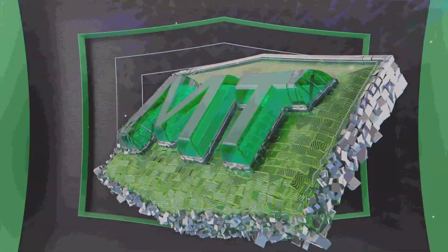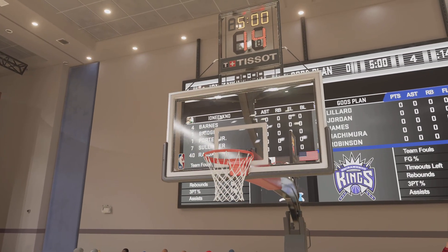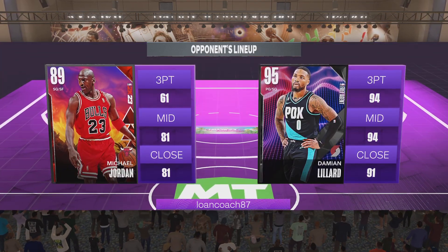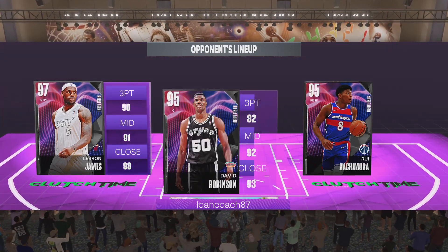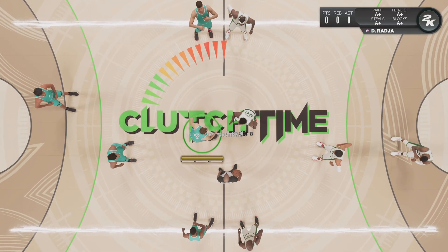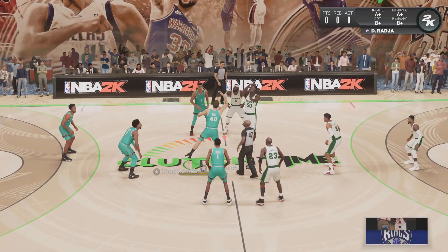Let's see if we can get something going with Scotty. We're playing against Dame, MJ, Michael Jordan, Roy Hachimura — oh my gosh, this is a starter squad. This should be a pretty fun game.